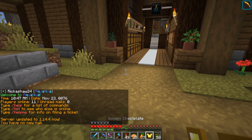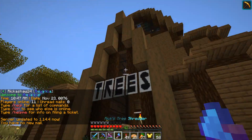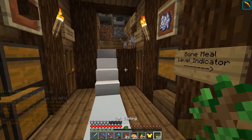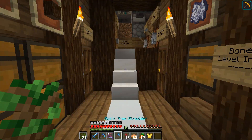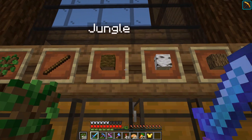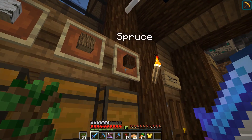It's a very economy-based server. The next stop of the tour is my tree farm. It's very simple — the way it works, you put whatever saplings you want in your offhand. This farm can only do jungle, birch, oak, and spruce trees.